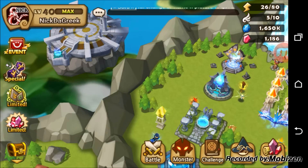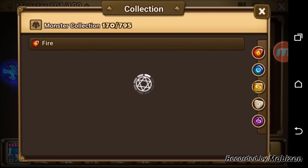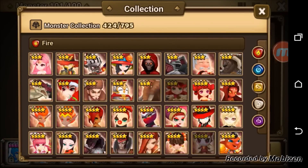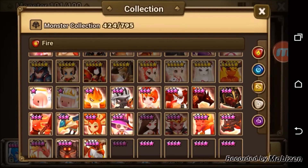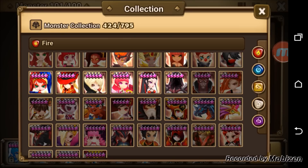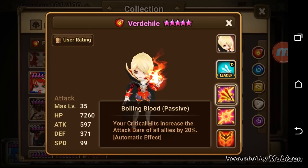We're going to talk about which monster passives work first. I can't show every single monster or we'd end up with an hour-long video, but I'll show you how to distinguish when a passive works. Take Verde's passive - 'your critical hits increase the attack bars of all allies by 20%.' Verde's passive works because it doesn't say 'turn' in the passive.